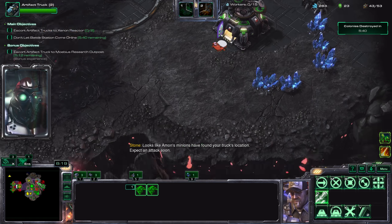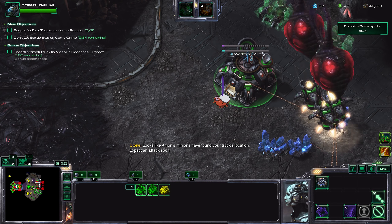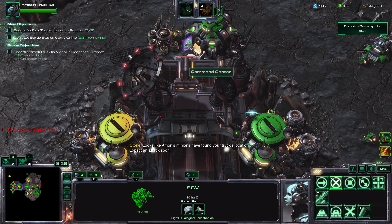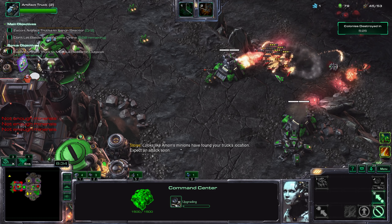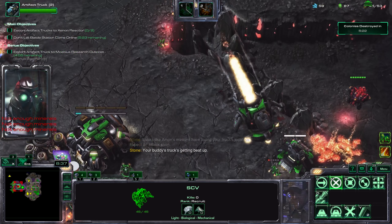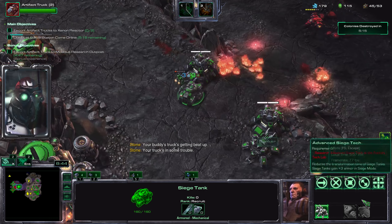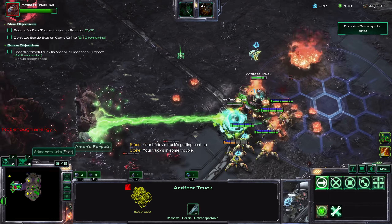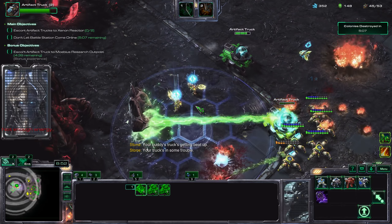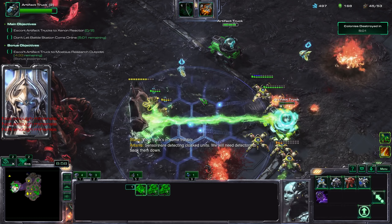Looks like Amon's minions have found your truck's location — check our gases, expect an attack soon. Fire bats are effective. Sensors are detecting cloaked units; we'll need detectors to track them down. My gases are pretty late.